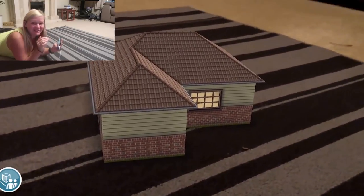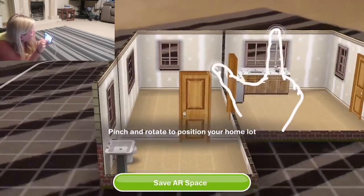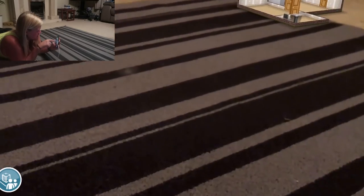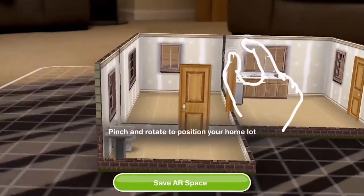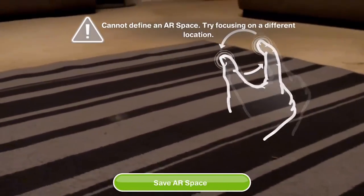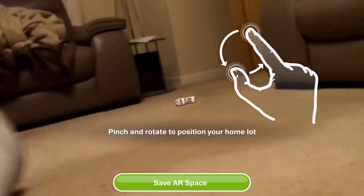There is a Sims Freeplay house on my living room floor — this is insane! It's asking if I want to relocate, let's say yes. I can just move it around — let me put it over there by the sofa. Whoa, where's it gone? Let's relocate because I don't think that went down properly. It says 'can't find AR space' — I think it's because of my little rug. Let me just try it on the plain floor — there we go, just on the floor.